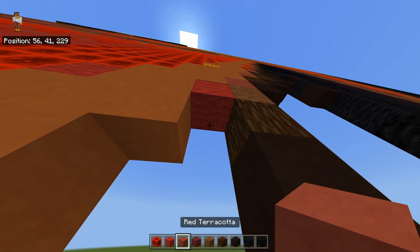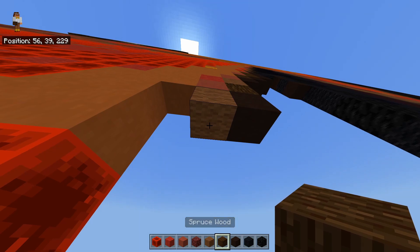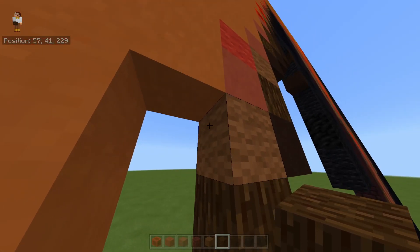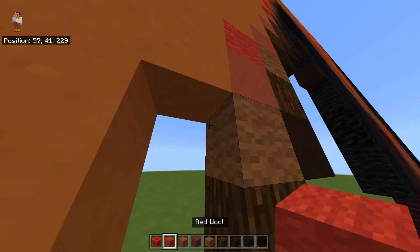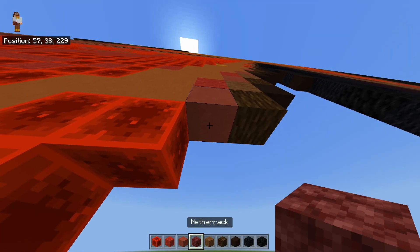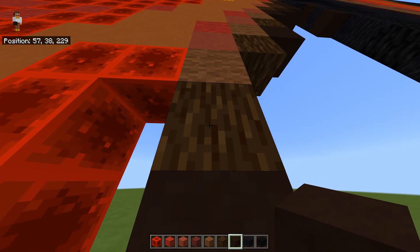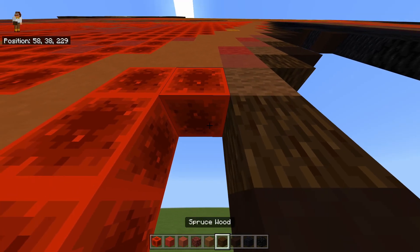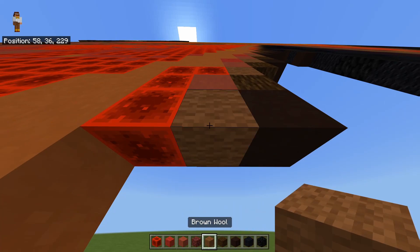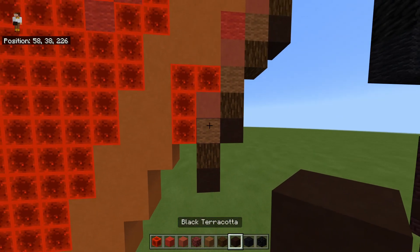To the left of this brown wool you're going to place a red wool with red terracotta below it, then brown wool, then a spruce log. To the left of this brown wool you're going to place a red terracotta — sorry, red wool — with red terracotta below it, then brown wool, spruce log below that, then black terracotta below that. To the left of this spruce log you're going to place a red terracotta with a brown wool below it, a spruce log below that, and then a black terracotta.